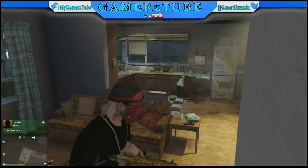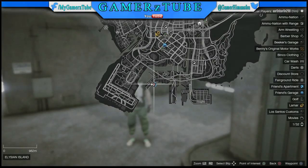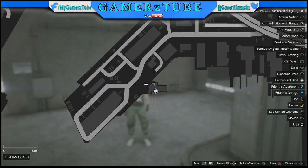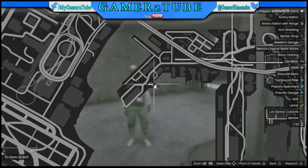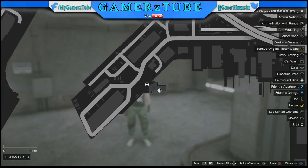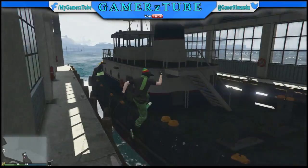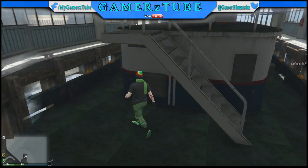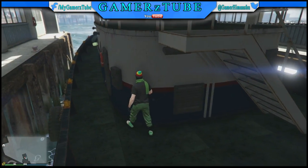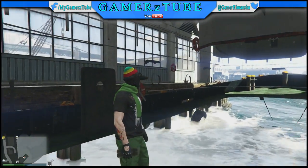Without further ado, this is the second wall breach. Go to this location and make sure you see it clearly, since you guys comment asking to show the location again. Jump out of the ship standing there and just keep moving forward.